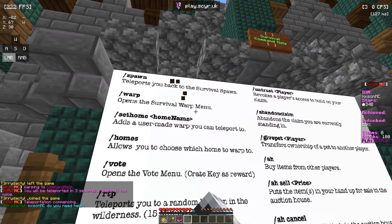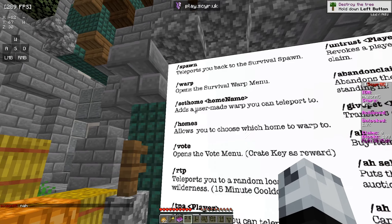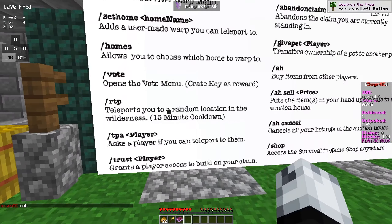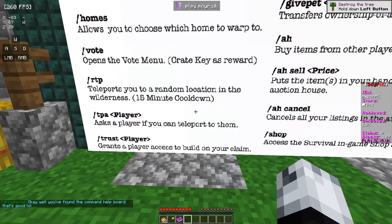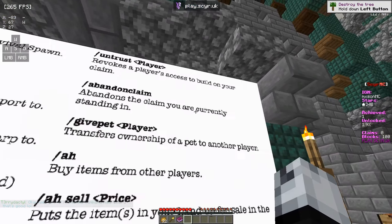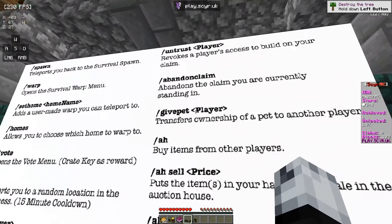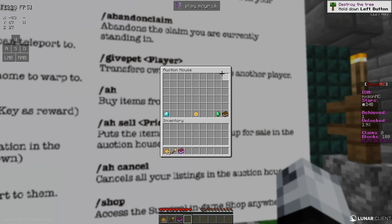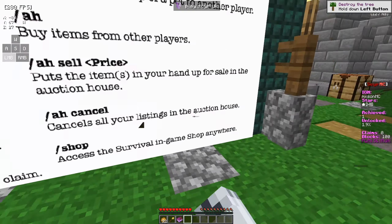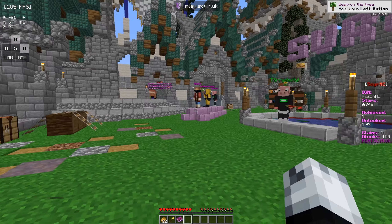So basically, slash spawn teleports you to the spawn, slash warp opens the survival warp menu, slash set home and then the name sets a home, and slash homes lets you choose which home to warp to. Slash vote opens the vote menu, slash RTP teleports you to a random location in the wilderness, slash TPA lets you send a teleport request, slash trust grants a player access to build on your claim, and untrust or abandon claim revokes or removes that claim. Give pet transfers ownership of a pet to another player. AH is the auction house where you can purchase items from other people, AH sell with a price lists your items, and AH cancel removes your listings. Slash shop is the survival shop GUI where you can buy and sell items.